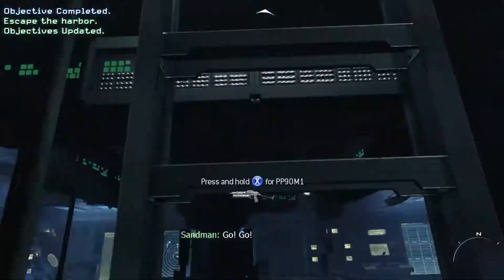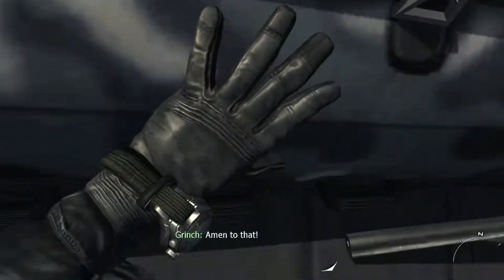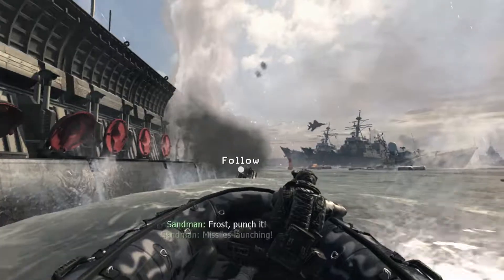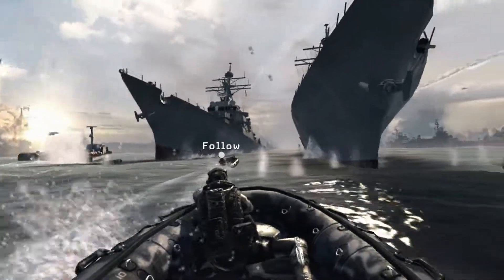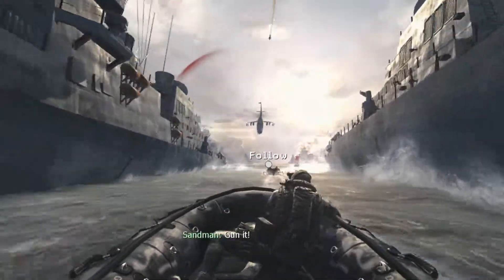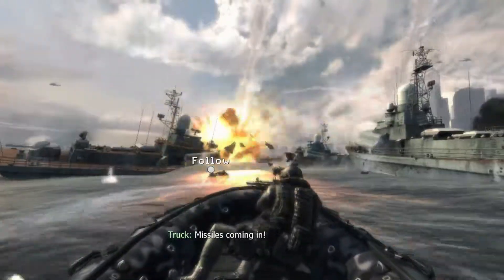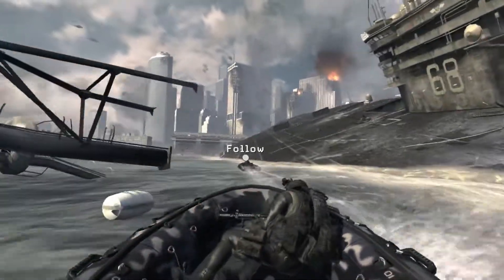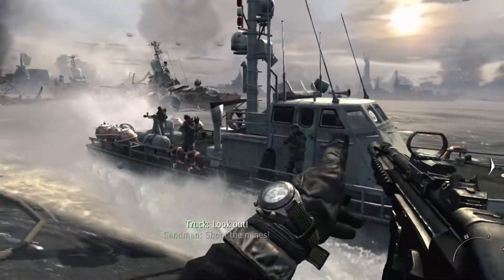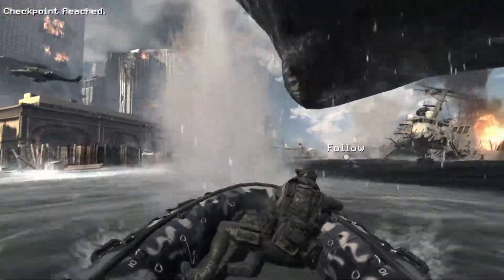You do have to come over here and go to the Zodiac. This part is kind of difficult — just follow your teammate. I think it's kind of difficult because you can't fight back; you don't have a gun. So it's basically Sandman shooting everything and you just hope you don't die. You will have to shoot at one point during this part. Aim for the mines in the back. This is the very end of the mission, I believe — pretty sure you don't have to do anything after this.